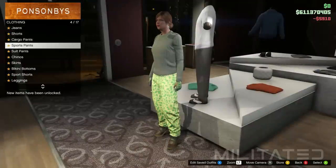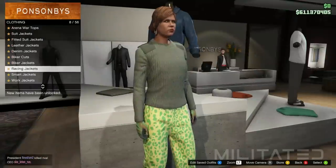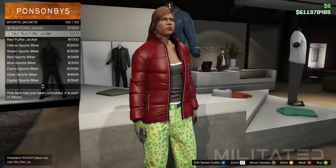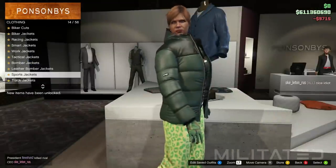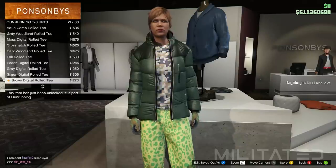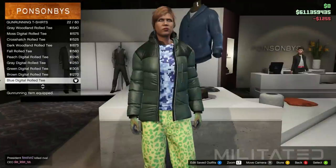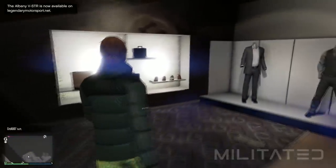From here we're going to go into sports pants and purchase the spotted muscle pants. With those purchased we're then going to back out of pants and head over to tops. From here we're going to go into the sports jackets category and head down to the bottom of the list. We need to purchase the sea green puffer jacket and then back out and go into the gun running t-shirts category. In gun running t-shirts we're going to purchase the blue digital roll tee — please do not get this confused with the blue digital t-shirt. They are two completely different things and will give you completely different results.